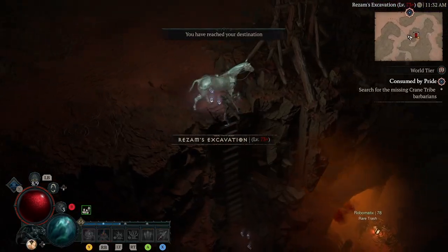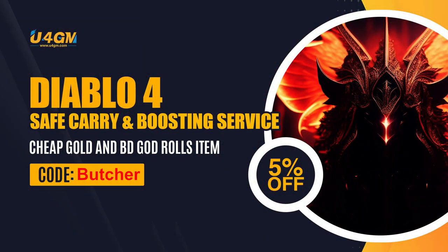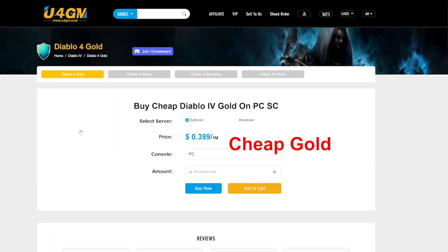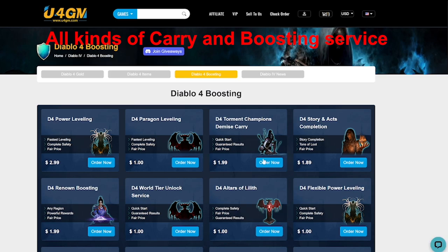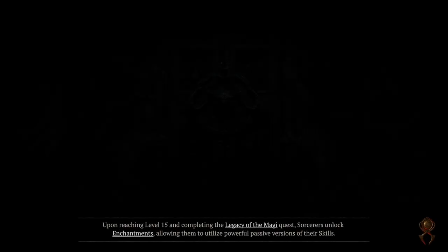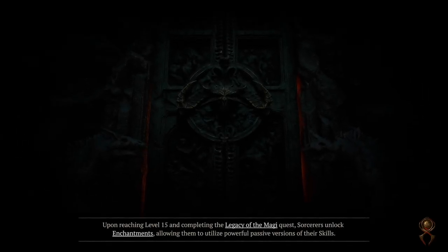If you need help with the grind and maybe you don't have time, I can recommend UFO GM — one of the best boosters out there. They will level up your character really quickly. With my 'butcher' code you will get a 5% discount and they offer the cheapest price on the market.